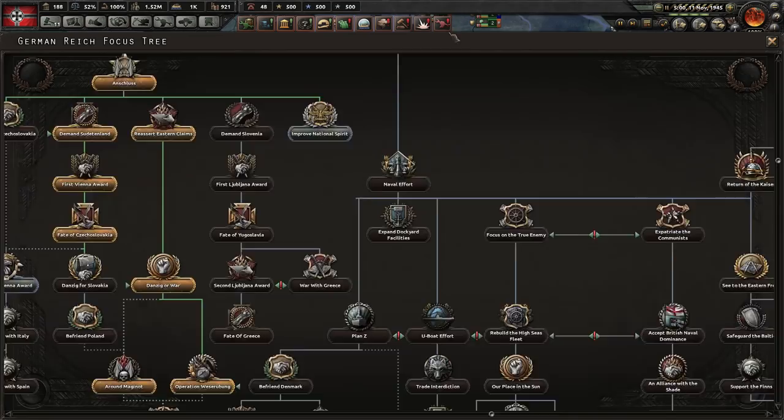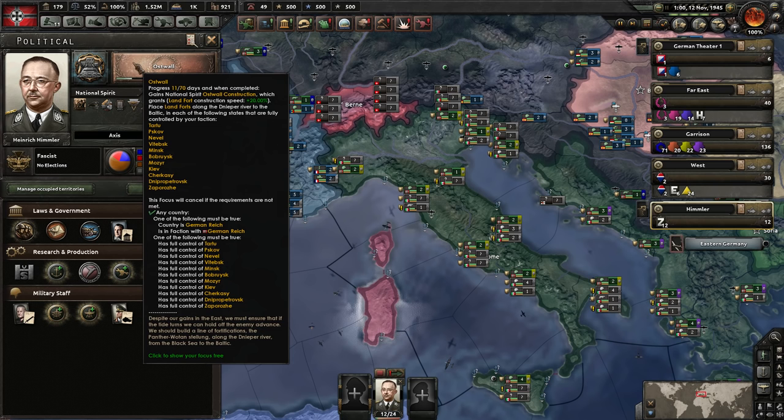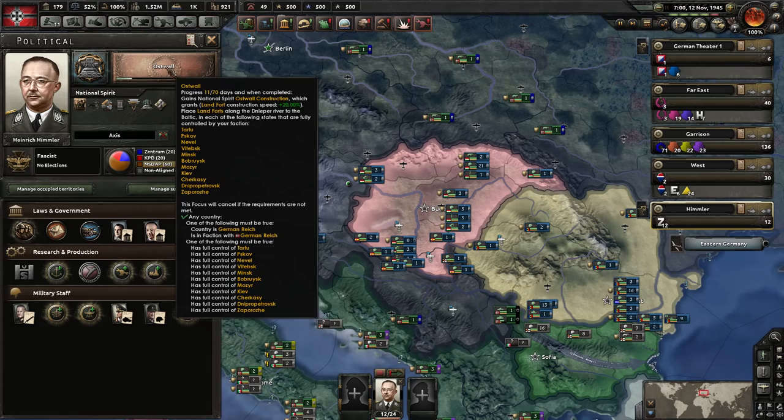The Atlantic Wall increases land construction by 20% and also gives a lot of free forts. Oh, this is the Ost Wall — the Eastern Wall. So it builds a wall to the east. I guess this is like after when the initial offensive against the Soviets didn't achieve all its objectives.